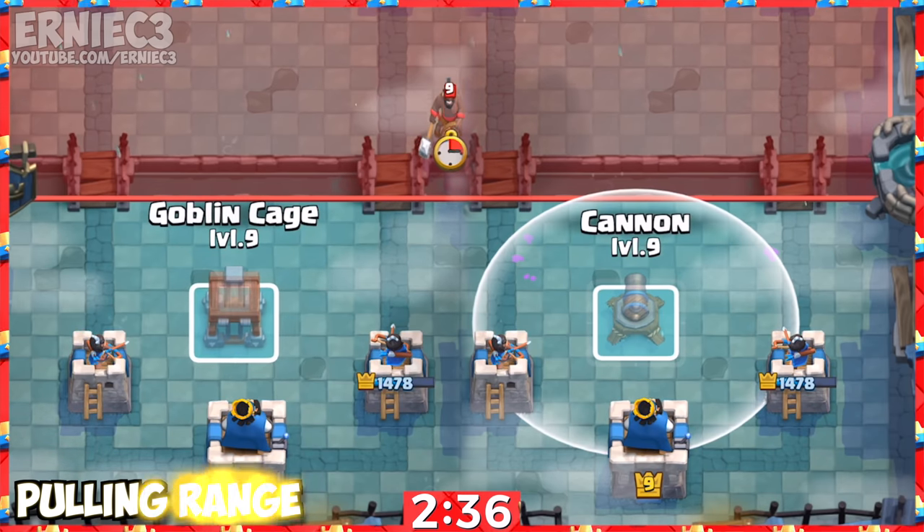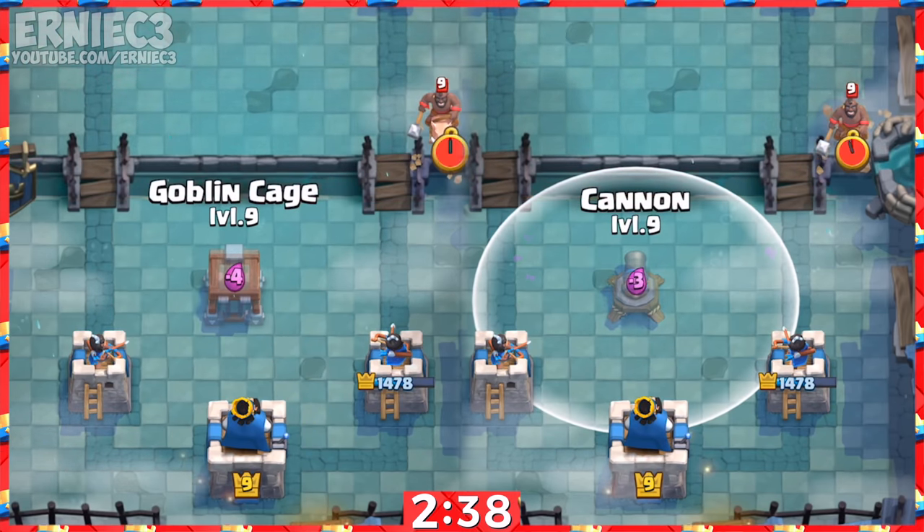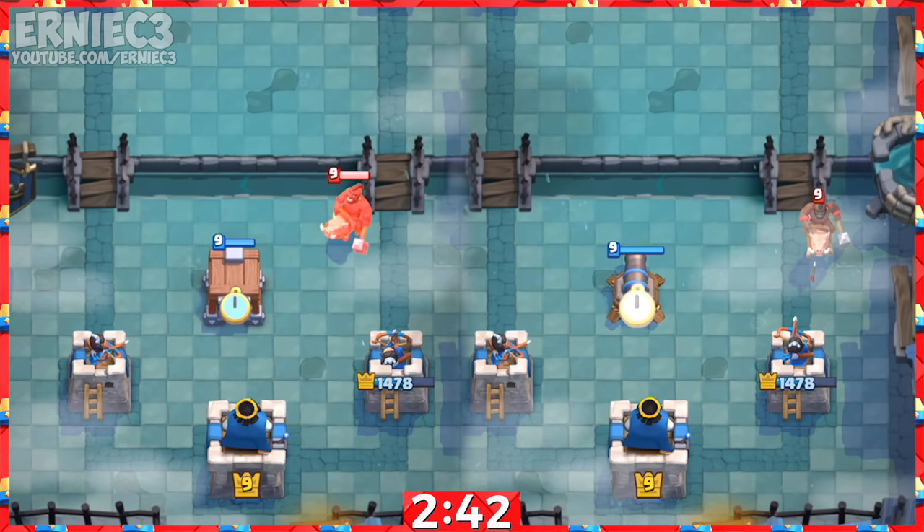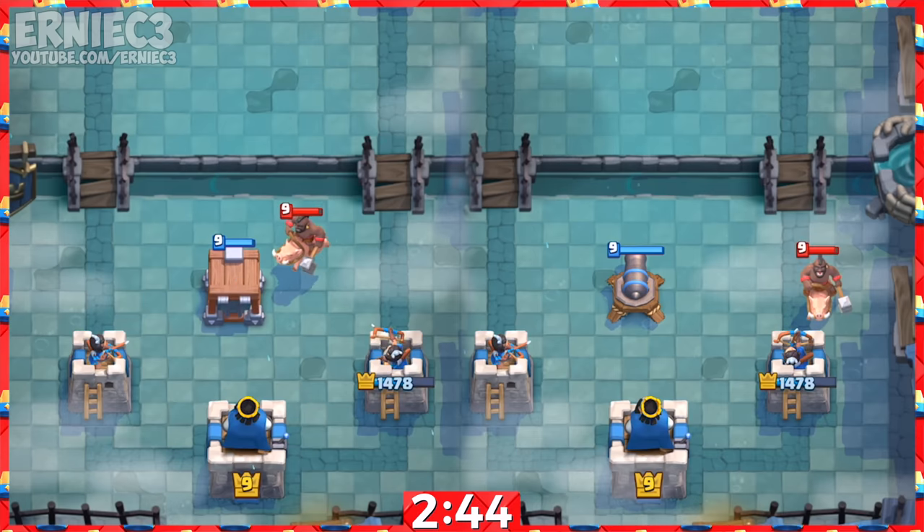Number 1. The Goblin Cage is classified as a passive building, so its pulling range is larger. This means placements such as this will pull troops like Hog Riders, unlike regular defensive buildings.